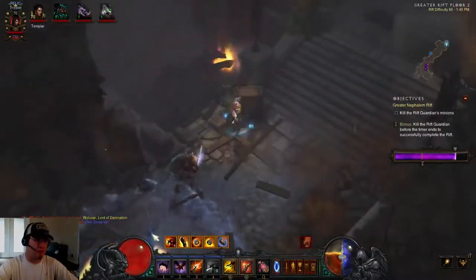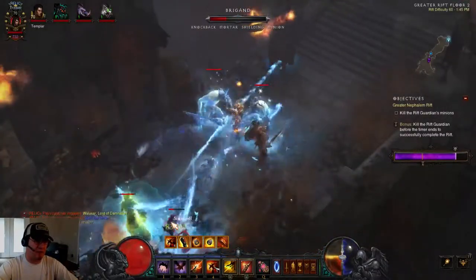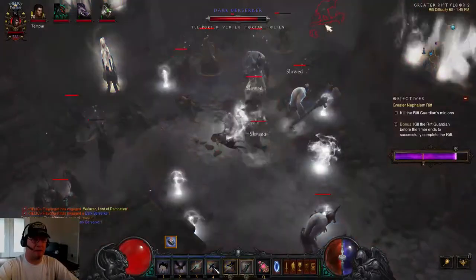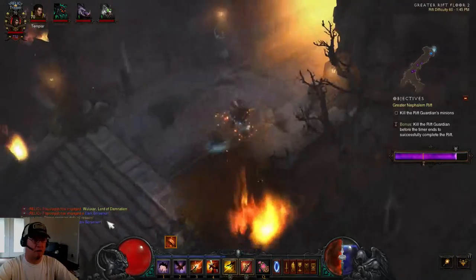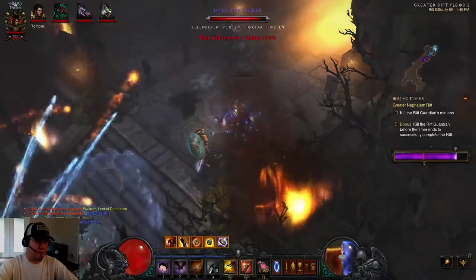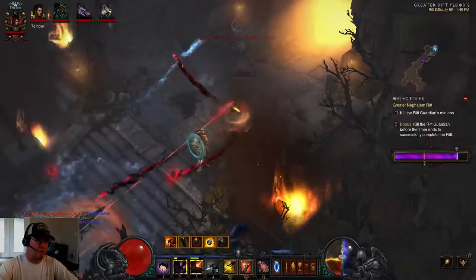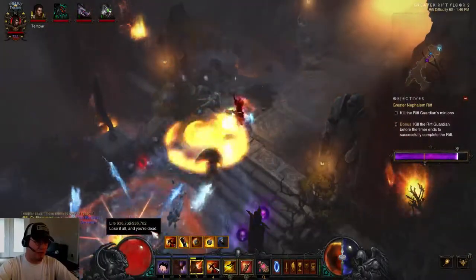It's all about getting five Sentries up as quickly as you can. These mobs have Vortex so I'll need to be careful. I have to get all my Sentries out before engaging the elite pack — and getting all your Sentries out when you enter a new rift level is pretty straightforward with this build.